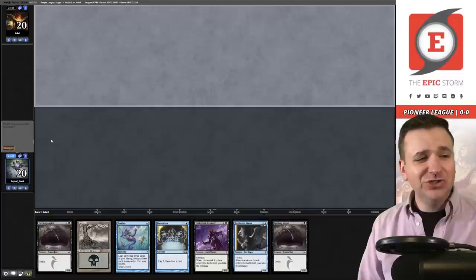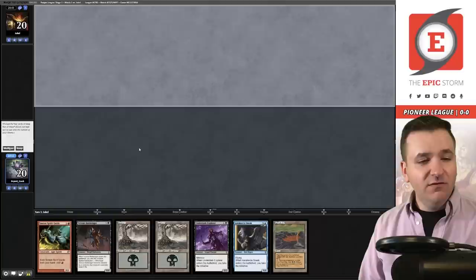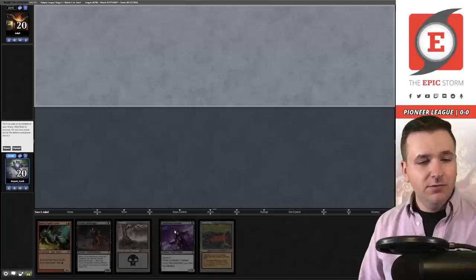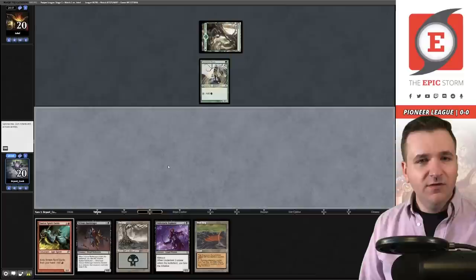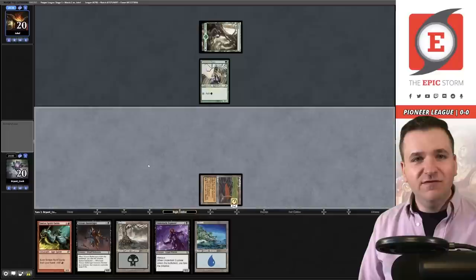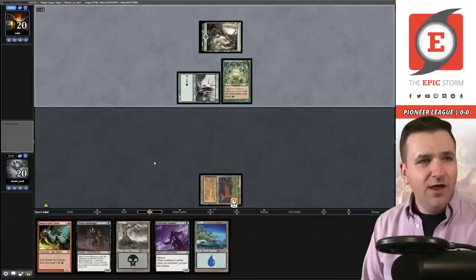Welcome to the first round with Turbo Initiative. We're on the draw and opened a clunker of a hand — we're going to ship this, then go to five. This is a turn-two Initiative creature, so we keep this. Bottom the Sneak. We get a basic Forest and two Fyndhorn Elves, so Elves is a deck that can go wide, which is scary for this deck, because any deck that can go wide can easily steal the Initiative.